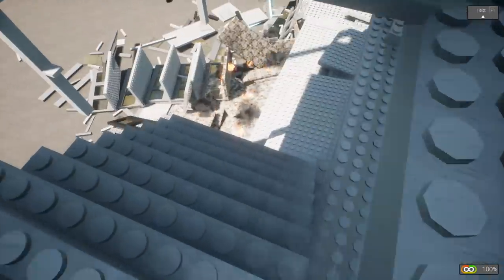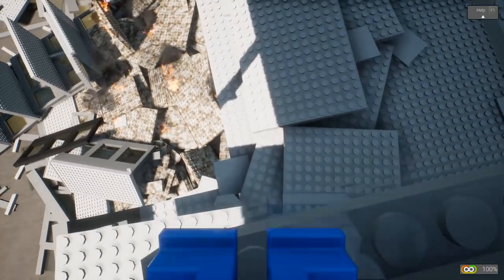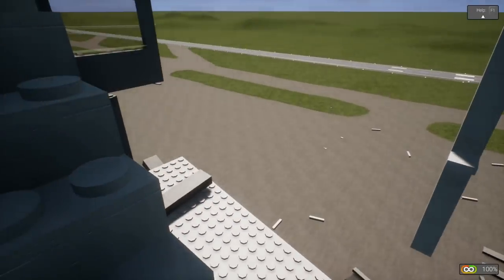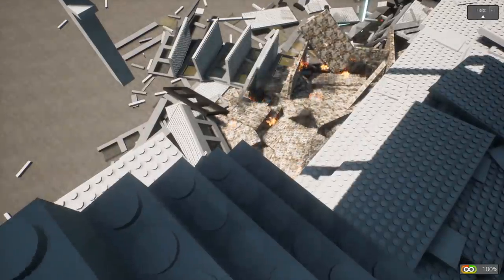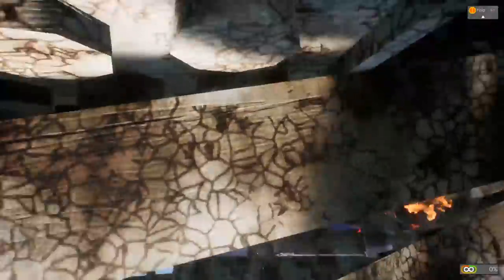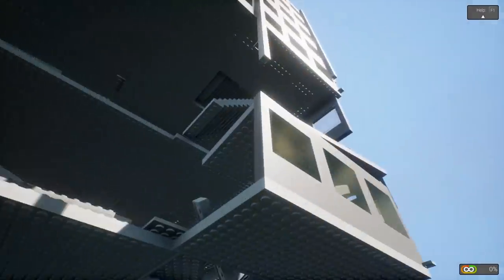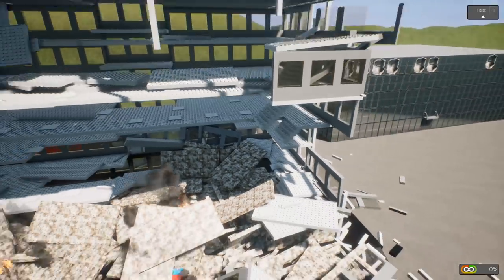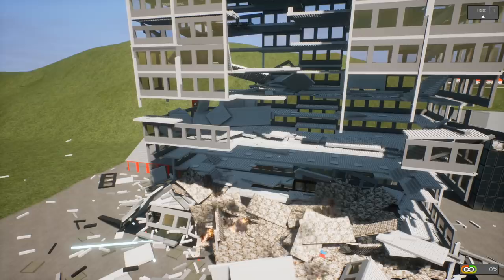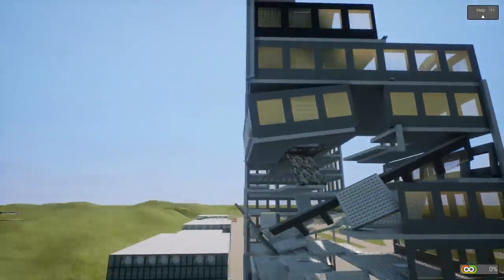The stairwell is completely gone. Should we make the jump? We're gonna risk it for the biscuit — no! Are you serious? We're dead. So the stairs were gone — that thing did a lot of damage. It just slowly pulled the tower apart and it started to collapse. Look at how some of the floor is barely hanging on — that's actually kind of cool.